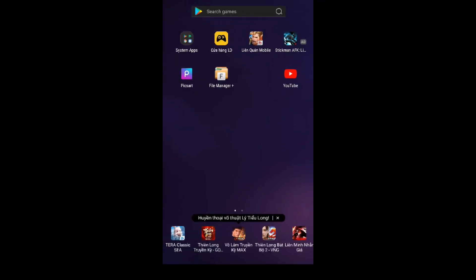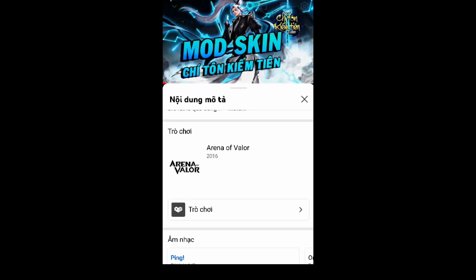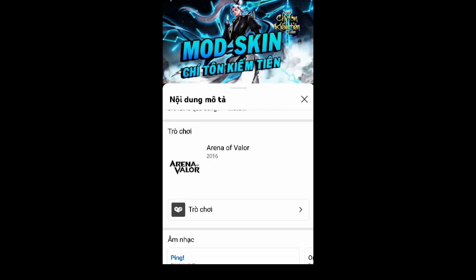Đây là bước tải mod trên kênh mình nha. Đầu tiên các bạn chọn skin muốn tải về — mình sẽ ví dụ là skin Trí Tôn Kiếm Tiên nha. Rồi các bạn nhấn vào nút mũi tên chỗ tiêu đề video.